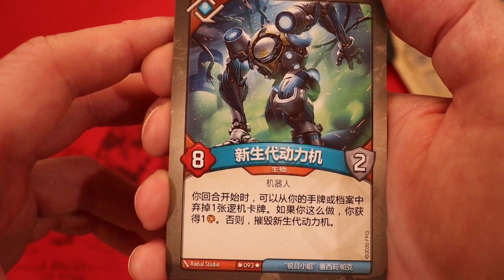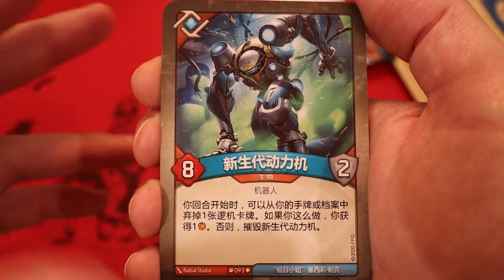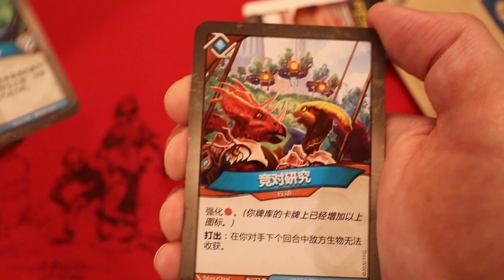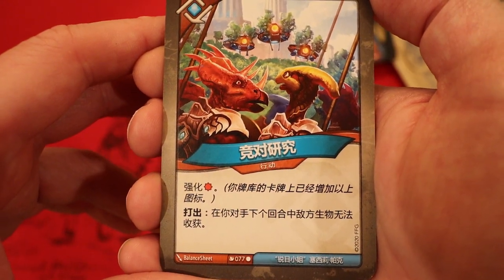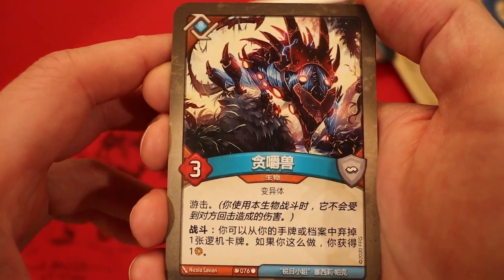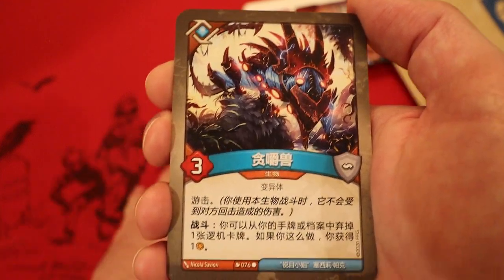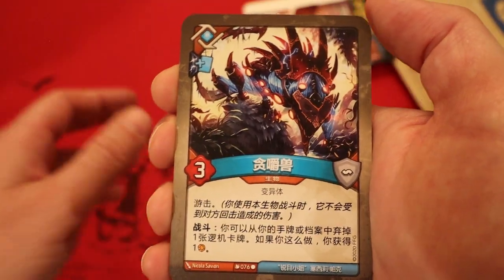Novu Dynamo is such a big beefy card - it's almost always worth keeping a Logos card in your hand to keep it around, and you're getting an Aember off of it anyway. So much value there. Opposition Research - enhanced with a damage pip: enemy creatures cannot reap during your opponent's next turn. Munchling, three power, skirmish - fight: you may discard a Logos card from your hand or archives; if you do, gain an Aember. We don't have any archive cards yet but hopefully we have some to abuse with both Novu and Munchling.